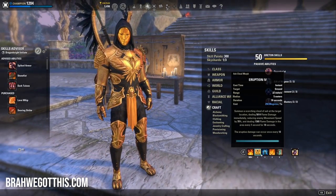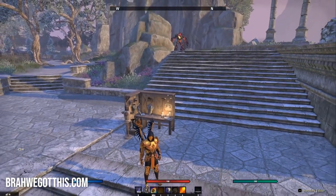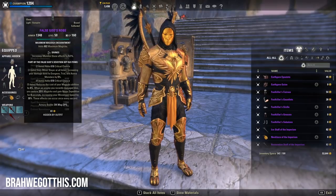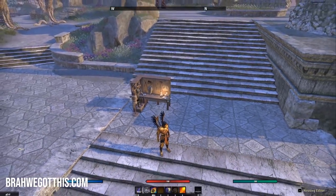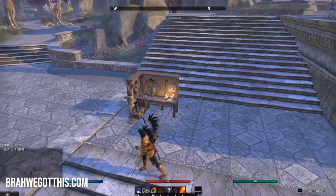You have your Wall of Elements, your Eruption, all of those skills on your bars. You have your armor — False Gods, Burning Spellweave, Zaan's, your Maelstrom Inferno staff. You've got all your CP as well, which is absolutely crazy.